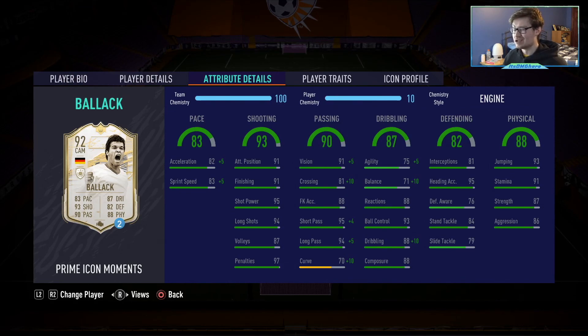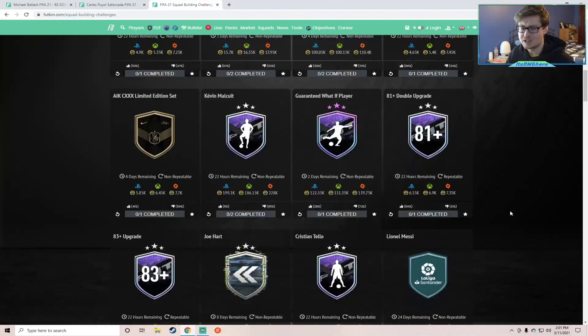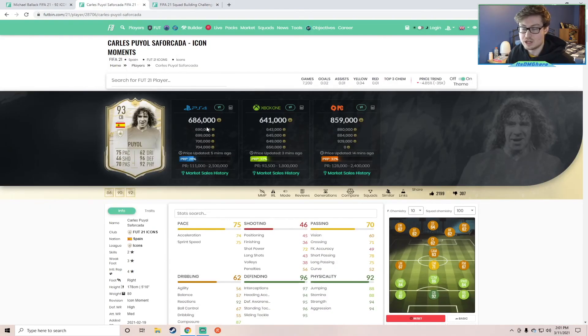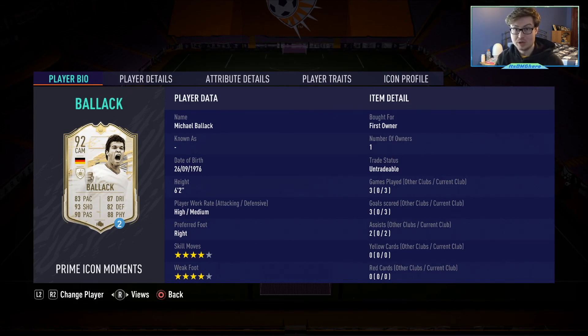Comparing Ballack's price and SBC cost: he's around 1.4M on PlayStation, 1.3M on Xbox, while his SBC is around 1.2M on PlayStation and 1.1M on Xbox — only a 200K difference. Compare that to Puyol's SBC which is a 300K difference — he's 390K on PlayStation for the SBC and 690K on the market, basically half price. So Ballack's SBC is double the absolute cost with a smaller saving than Puyol's, making the SBC value not that great unfortunately.